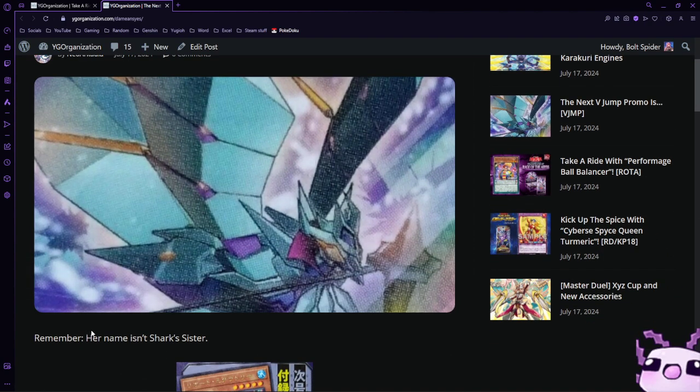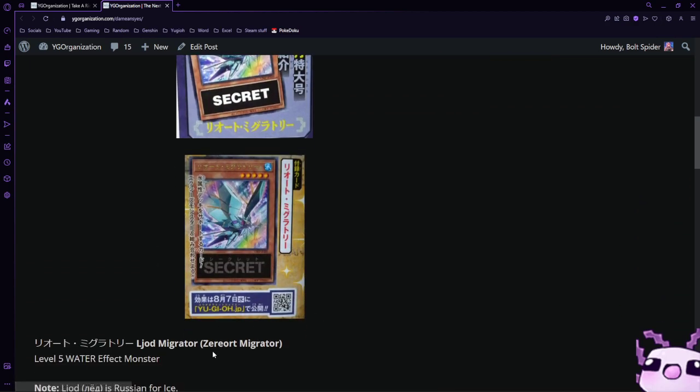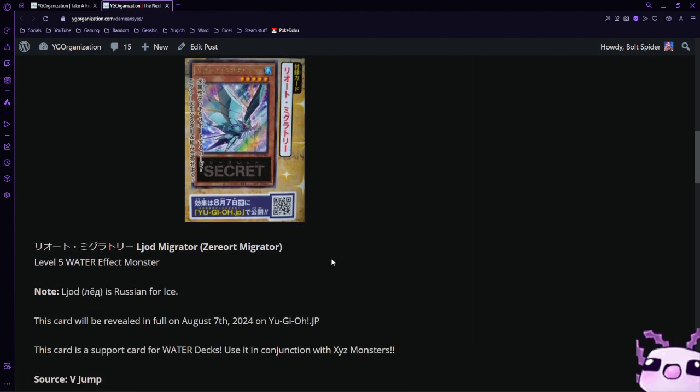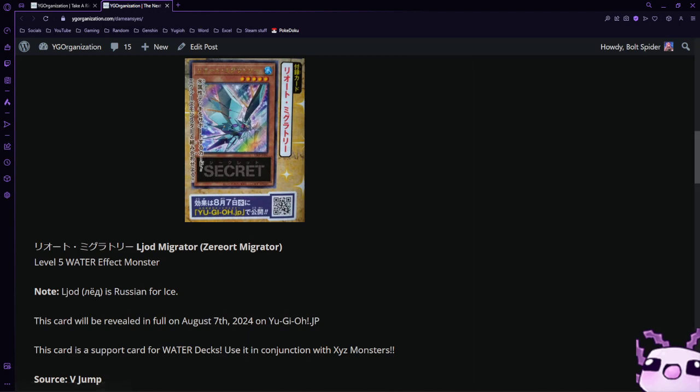Remember, her name isn't Shark Sister. We have a new card for Ryo Castle called Xerat Migrator. It is a brand new Water effect monster — it's probably going to be Winged Beast, knowing her entire thing. Ryo Castle is the one who played cards like Ice Beast Zerofyne, Number 103 Ragnazero, Number C103 Ragna Infinity, and a lot of other cards like Guard Penguin and a lot of interesting Winged Beast support cards.